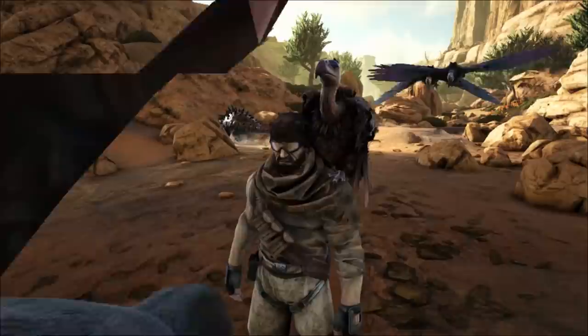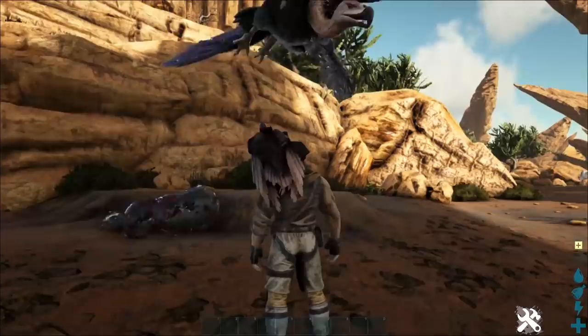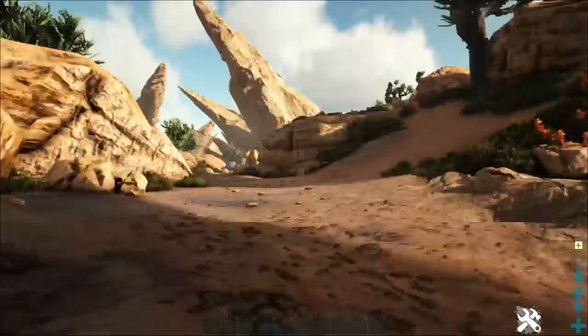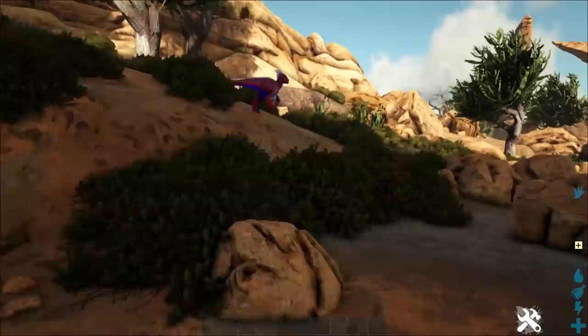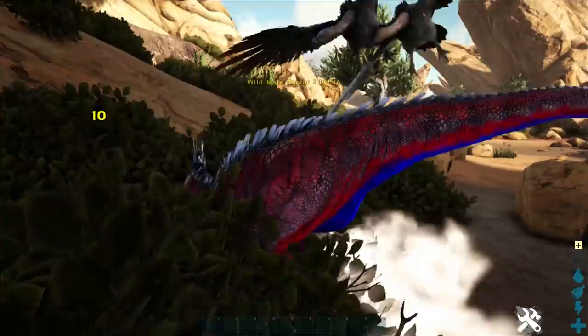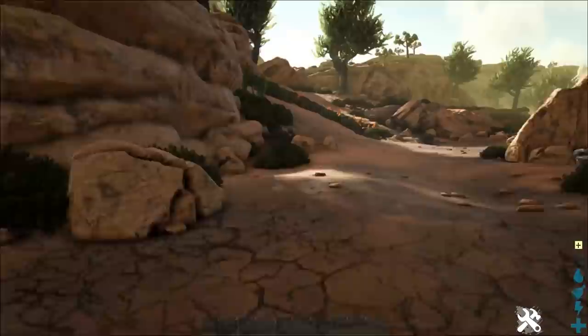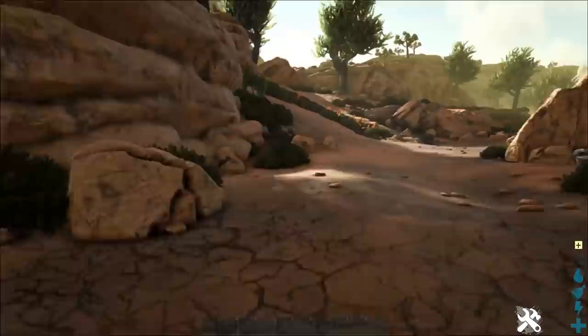Coming in at number 10 we have the Vulture. The Vulture is one of the many creatures that spawns on Scorched Earth and he's really great. Essentially if you get attacked by a dino, these guys will aggro on it and murder it. You saw there they pretty much just wiped out that dire wolf in a matter of seconds. We have three of them here at max level 10 with no extra levels pumped into them. Note they don't attack on command — you have to wait for the target to attack you before they trigger.